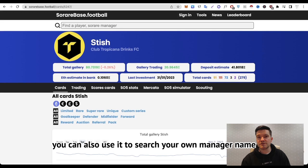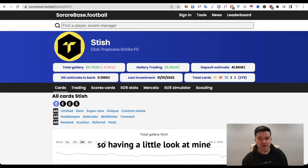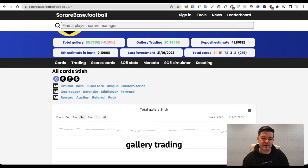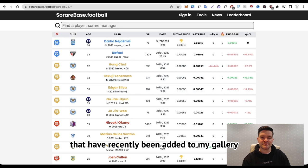You can also use the offers evaluator to search your own manager name or any manager's name on the platform, and it'll give you a bunch of stats about their gallery and performance in SO5 competitions. Having a look at mine, SoRareBase shows gallery value, gallery trading, and so on. One thing I really like is looking at what my gallery is doing in terms of price action. Scrolling down, I can see all the cards recently added to my gallery through a purchase, trade, or card win.